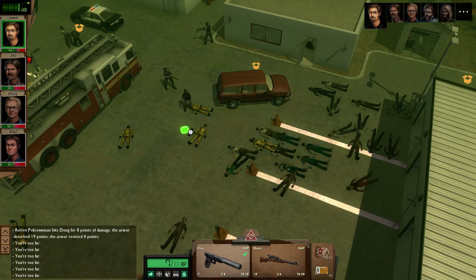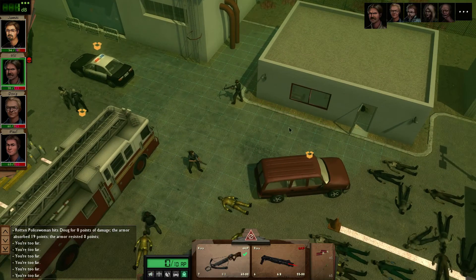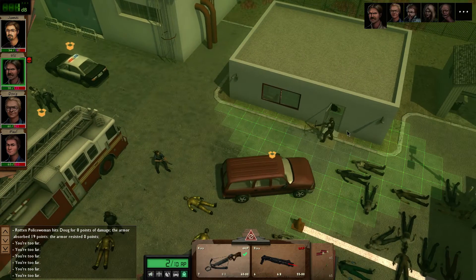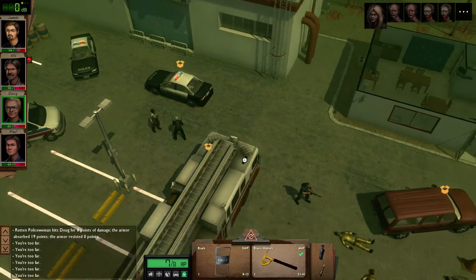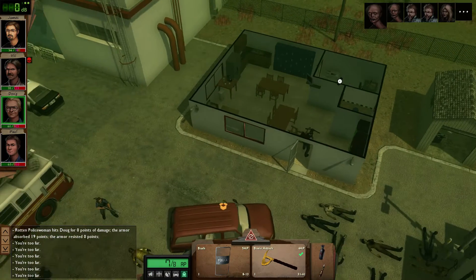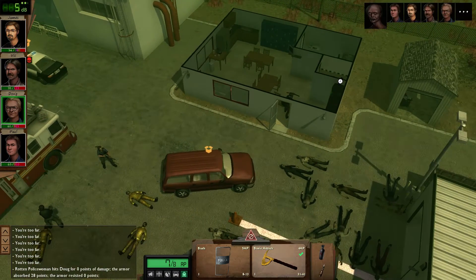We should have gas masks for everybody, maybe. So you are gonna come back here - and there's nobody there, you're just gonna go there and wait. There was a zombie in there - I saw the zombie. That was zero points of damage, as expected.